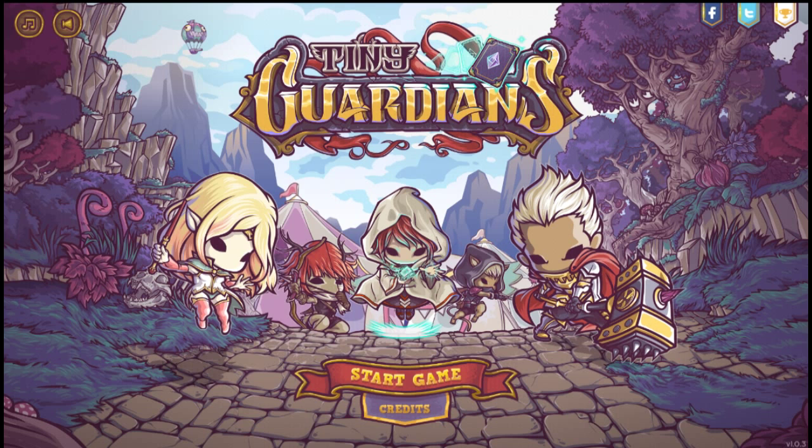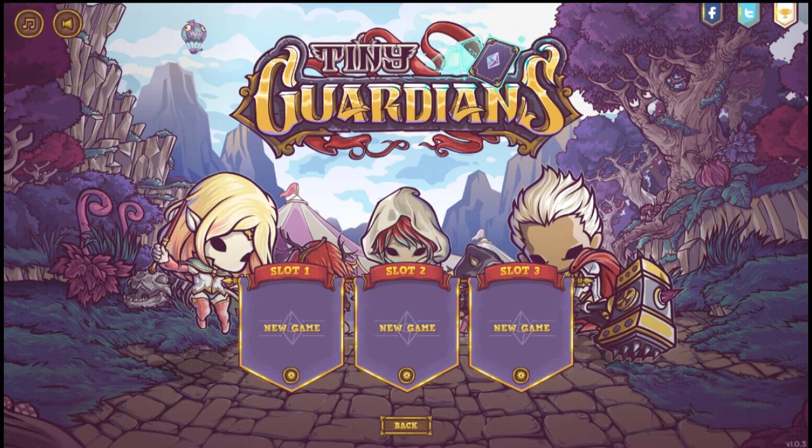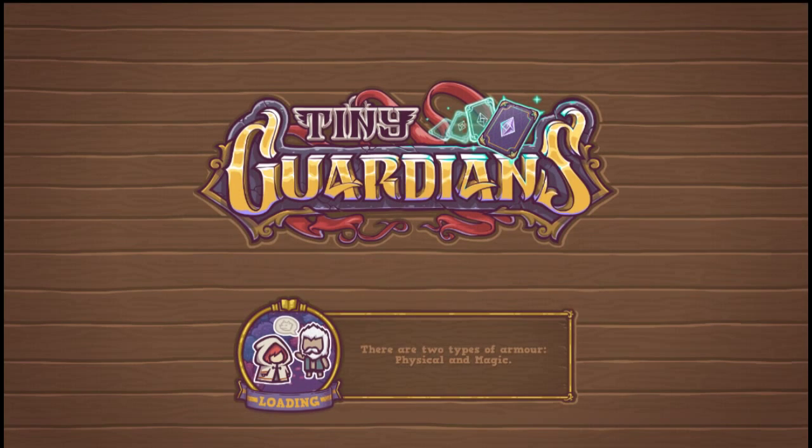The game you're looking at is called Tiny Guardians. It just came out about two days ago. It is available on Android and iOS for $3.99. And yeah, it is a tower defense game, but with a twist like the developers mentioned.